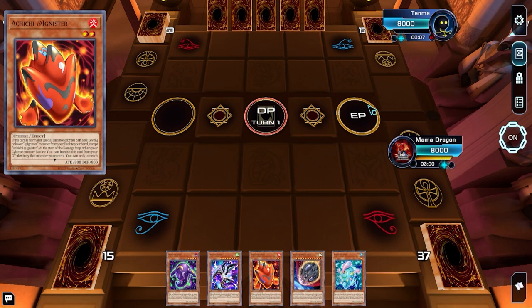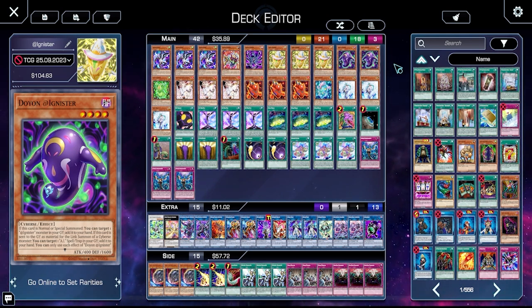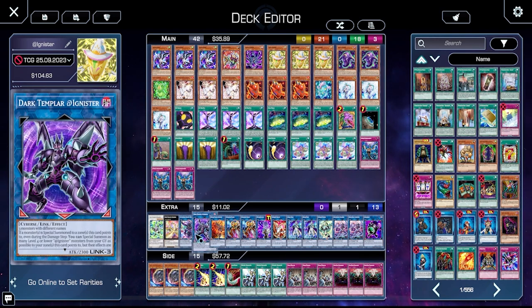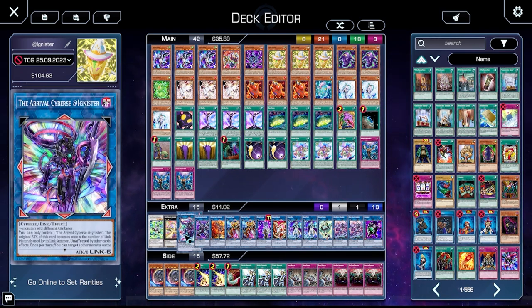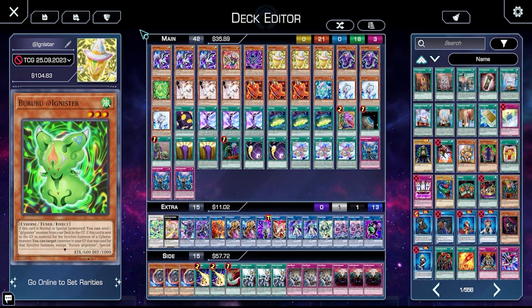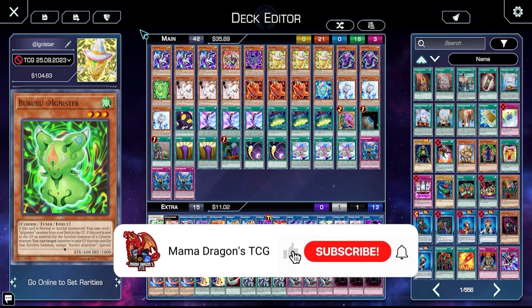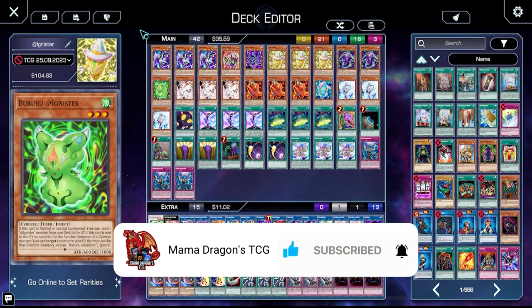Our opponent decided to scoop and give us the game — I guess he just couldn't take the A.I. Ignisters. We didn't have the greatest testing for this deck, but we did show off a bit of the combos. We lost Game 1 because I couldn't get through DDD Highway King Caesar. In Game 2 my opponent probably had to scoop because there's no way to remove The Arrival unless you somehow get up to 6000 ATK — zero possibilities for him to remove it. Let me know your thoughts on A.I. Ignisters in the comments. Have you played it or played against it? Make sure to like the video, subscribe to the channel, and ring the bell so you know when my videos go live. See you next time on Mama Dragon's TCG!